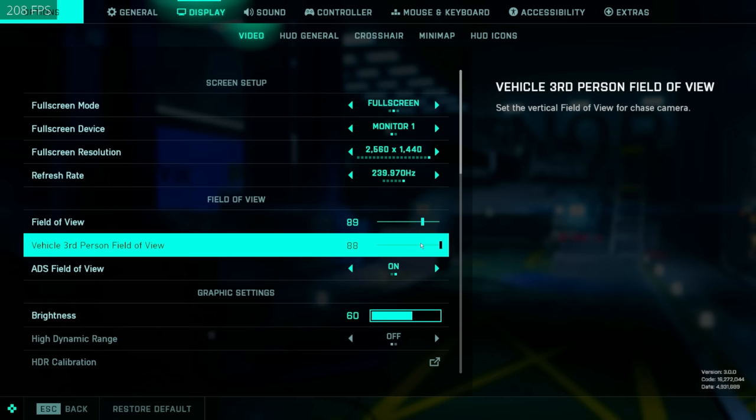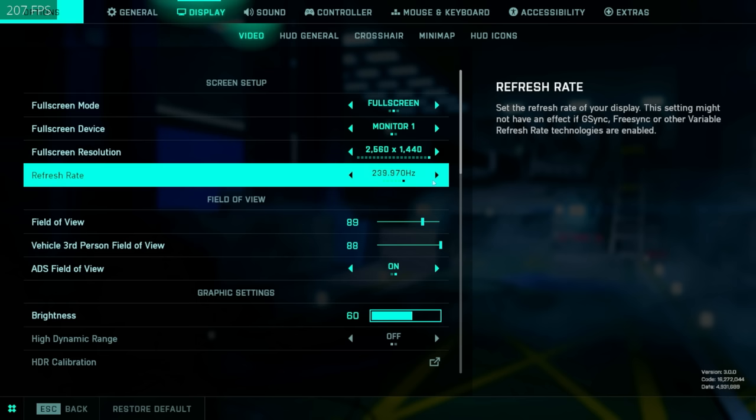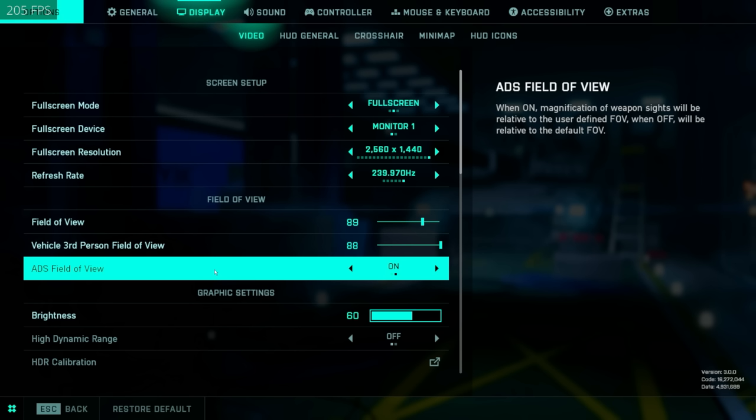For vehicle third person FOV, this is an objective setting — 100% better to run maxed out. You're going to have a lot of threats coming at you especially when flying: missiles, helicopters, AA tanks, you can spot infantry. All this gets easier when you have more field of view, so definitely max this one out.